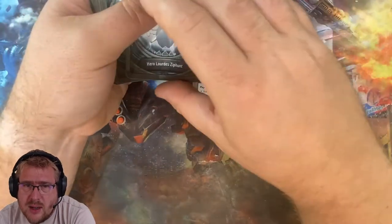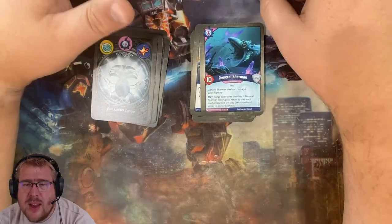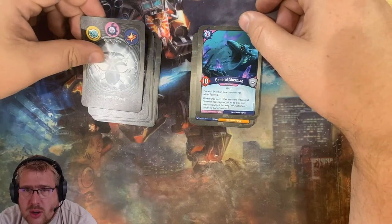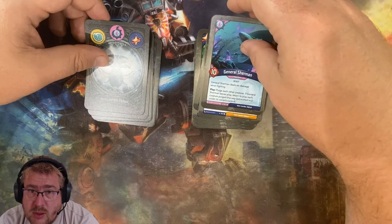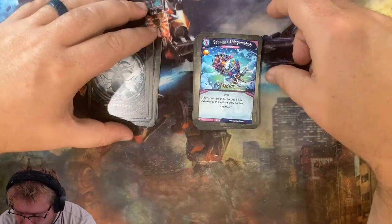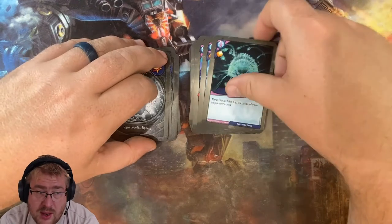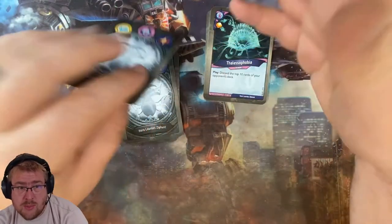Let's see what we have in Unfathomable. We start with General Sherman — a 10-power beast that deals no damage when fighting, but when you play it you purge each other creature. When it leaves play, you return each purged creature to play exhausted under its owner's control. Very interesting card. Bob's Thingamabog is an artifact: after your opponent forges a key, exhaust each creature they control. The Last of Phobia is an action — play to discard the top 10 cards of your opponent's deck. That can be a real combo breaker, and with a little deck manipulation it can be even more interesting.